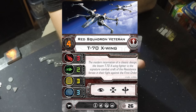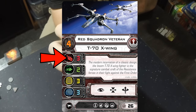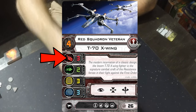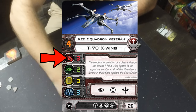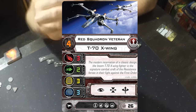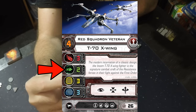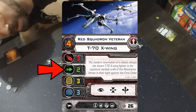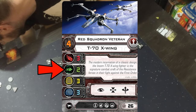Below the pilot skill is a red number — that's your attack value, representing how many dice you roll when you attack. You attack with the eight-sided dice that come with the game; you get three attack dice in your core set. The next number is your defense value — a green number — representing how many defense dice you roll. After covering these we'll talk about combat, what the dice symbols mean, and how you can modify rolls.